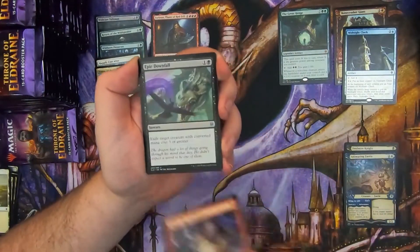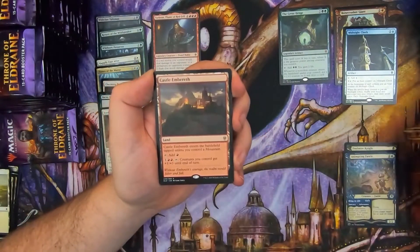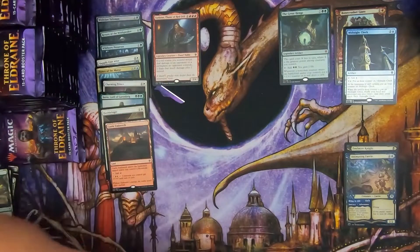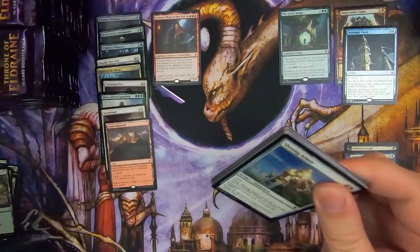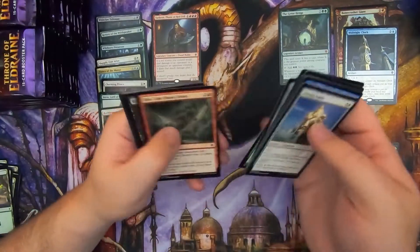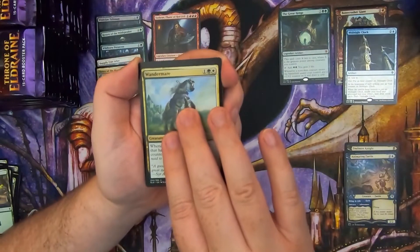Claim the Firstborn, Epic Downfall, Ser Farron again, and Castle Embereth. I believe Castle Embereth is the highest priced of the lands right now. It might be — could be close. I haven't looked at the prices. Like I said, I haven't looked at the prices.